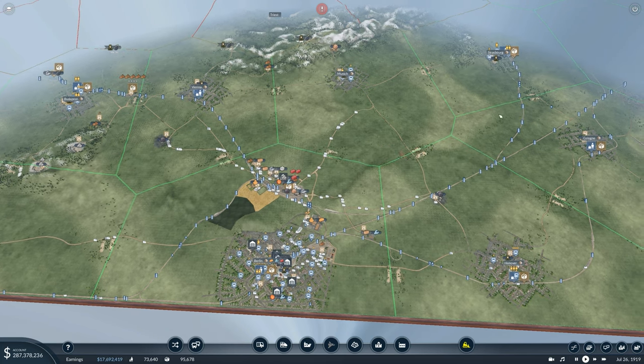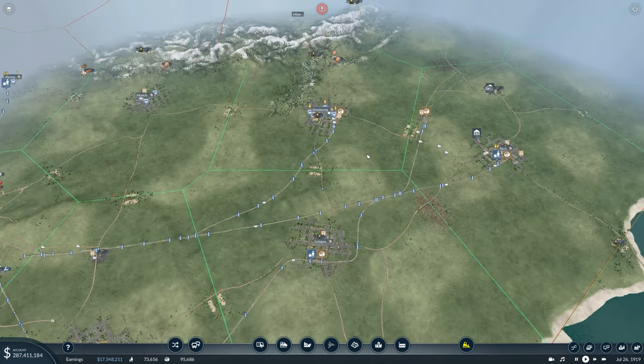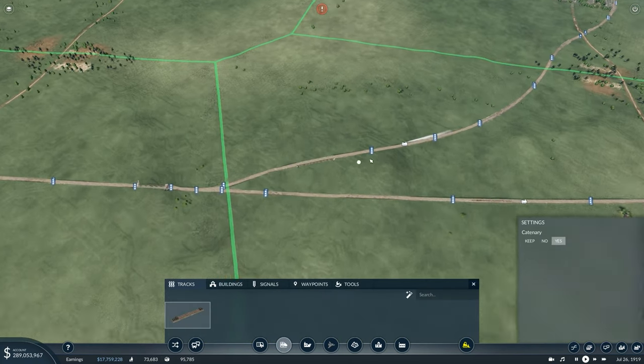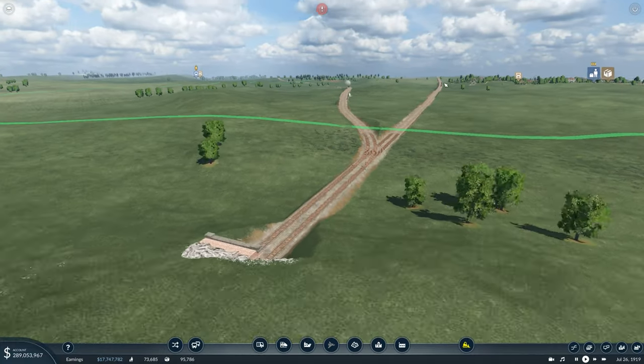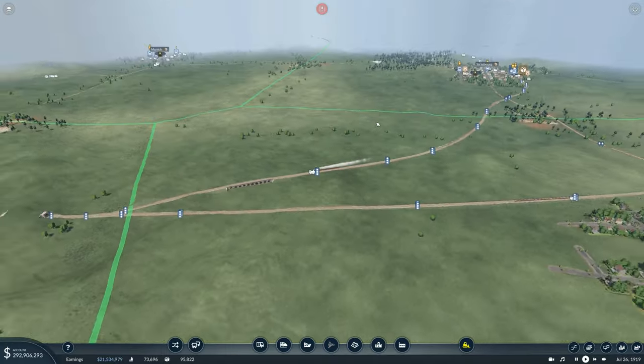However one of the key issues is a lot of the industries aren't hooked up or are running on old outdated structure. For example this route here that goes from Strasbourg to distribution hub doesn't make a whole lot of sense. It means that our trains are actually more frequent on the main line and that means a lot of our fast train services are a lot slower, which is not a good thing.